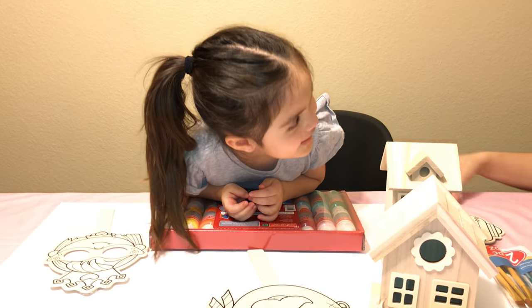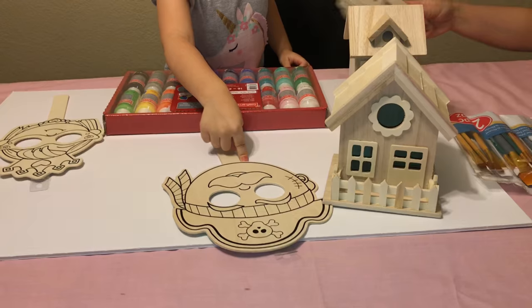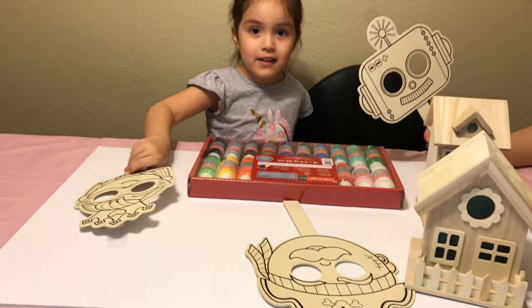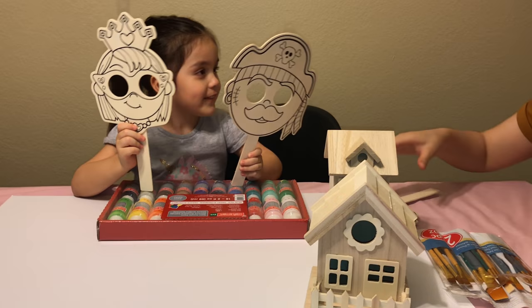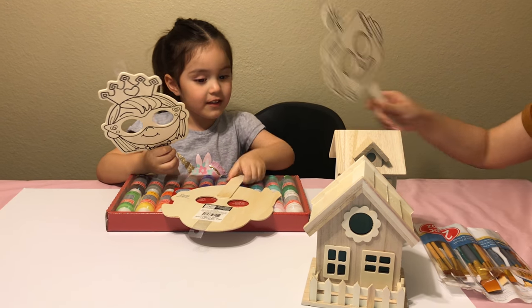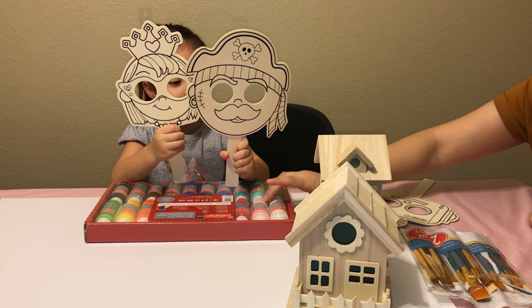What are we going to do today? Okay. You paint a robot, a pirate, and a princess. Show them your princess. And then the robot, and then show them the pirate. And we're going to paint it. You cheated. You did it. Look, it's right here. They saw it.